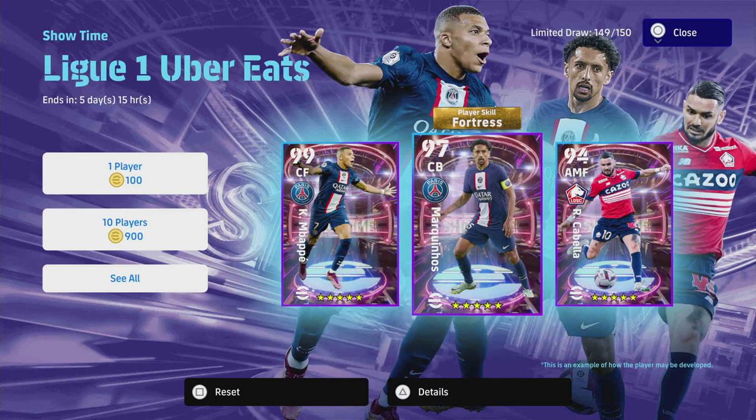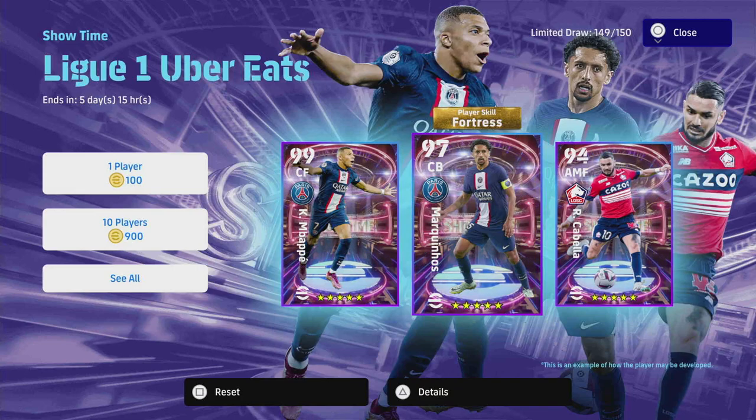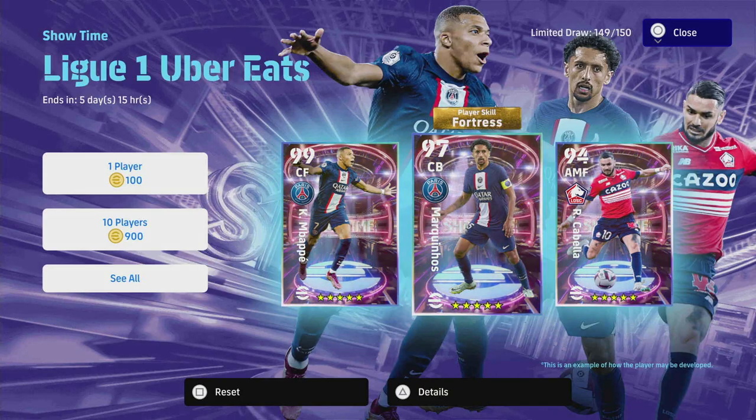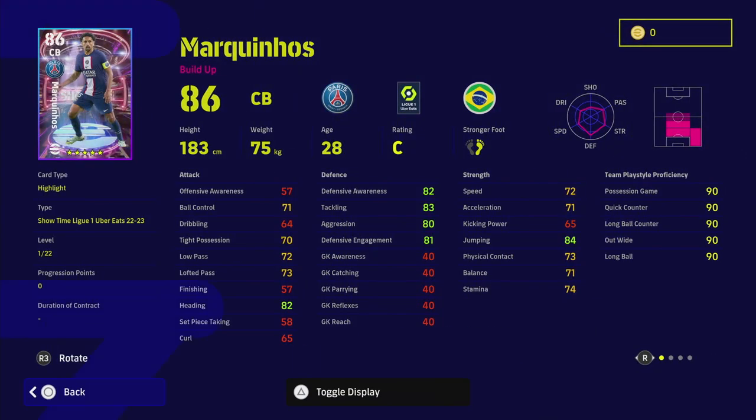Marquinhos is the only player in this selection that has got a Showtime player skill. The Showtime player skills are phenomenal - you've got finishing, the dribbling one, Fortress which he has, the game-changing pass, and the edged crossing. He is the only player in this trio that does have a new Showtime skill: Fortress. I've done a video on Fortress before, but basically it just gives a boost to your defensive capabilities in the second half.